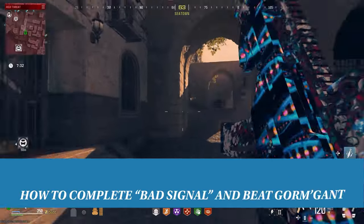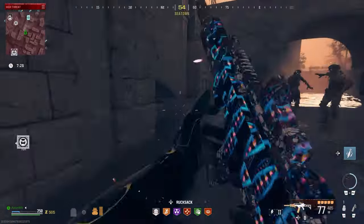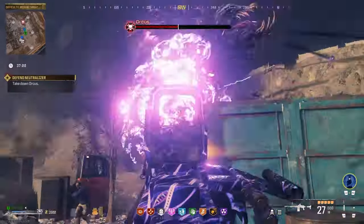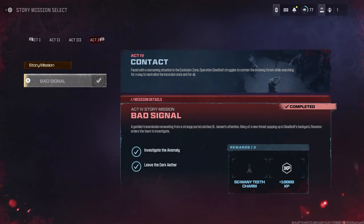How to complete Bad Signal and beat Gormgant. To access the Dark Aether, you will first need to do every mission up through Act 3. This goes all the way up to the Defeat Zakhev mission, which includes the Orcus boss fight. Once you overcome the Aether Worm, you will gain access to Act 4 and the mission known as Bad Signal.